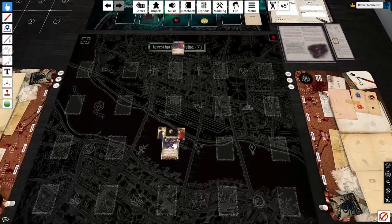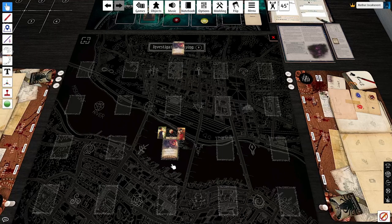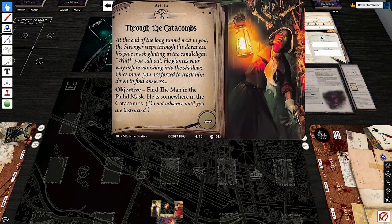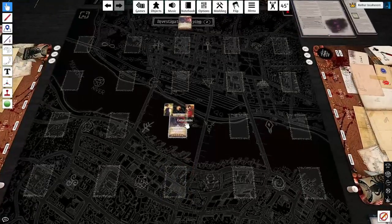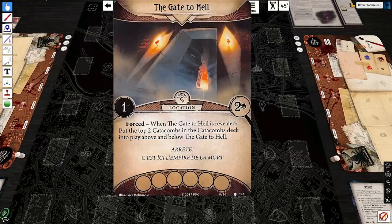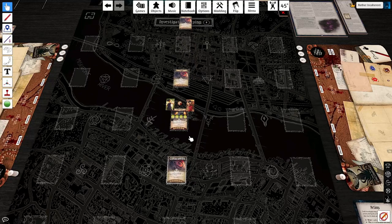The way catacombs work is whenever you reveal one, you're going to have to spend clues to enter it, barring the one you start at. It's going to put more catacombs into play depending on which card you just revealed. The bottom five cards of the catacomb deck include the objective that triggers this act. However, there are also victory points in the catacomb decks, so we do want to do all of them. This resource token means this is the entrance to the catacombs, which is relevant for the skull token — simply minus the number of locations you are away from the entrance, maximum five. We start in the Gate to Hell because we came here voluntarily. When it enters play, I put the top two catacombs above and below the Gate to Hell.